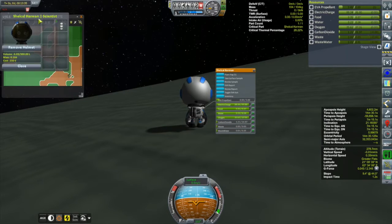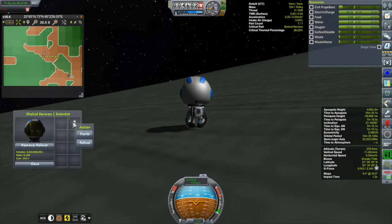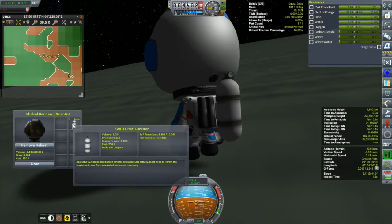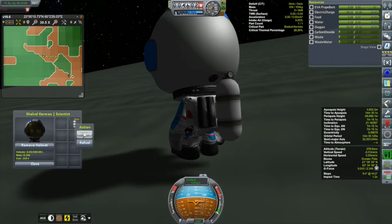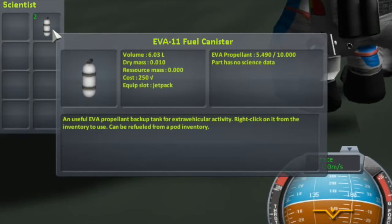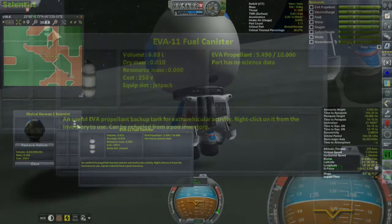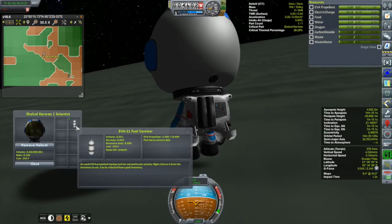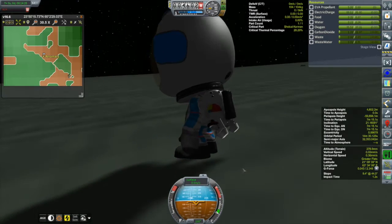He clearly doesn't have the propellant to get home, so we'll open up his inventory — and in there you can see the spare canister. I'll try hitting equip first — there it is, you can see it on him. Just hit refuel — neat, there it goes, it's all fueled up. I wonder how much fuel is in this thing. Looks like 5.49 of 10 units of fuel left — that makes sense, since the EVA pack holds five, so this can fill the pack twice. Very cool.